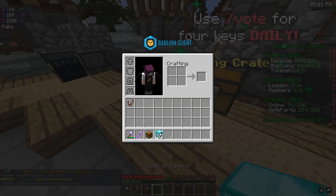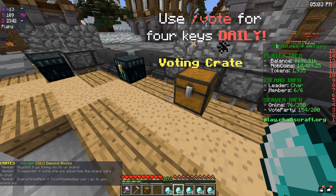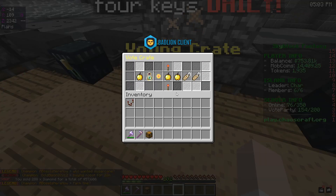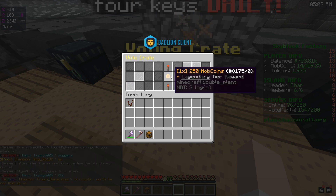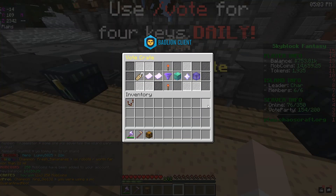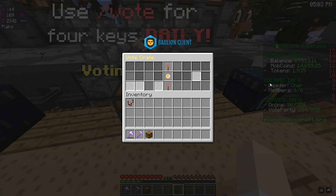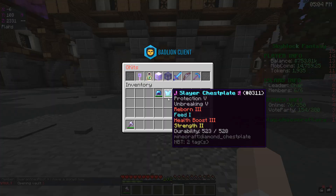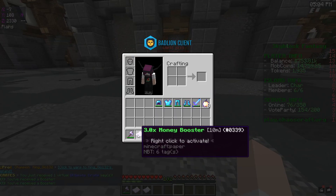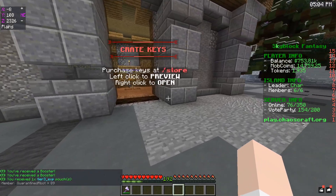Diamond blocks — do I put them on my island for island value? You know what, someone's going to tell me, but I sold them anyway. You can't stop me. 250 mob coins — that's a decent bit, I'll take that. It's a legendary tier reward. And 100 more mob coins — so we got 350 mob coins, not bad. I just remembered I actually have my G kit. I have a key G kit, so I got an ultimate key. I have the boosters — a two times money booster, a three times money booster. And we got a tier three XP pouch. Not bad, not bad. I'm going to hold on to those.